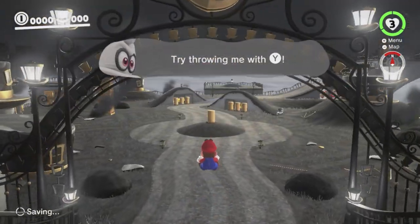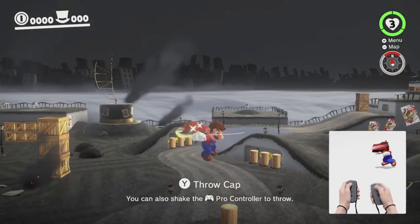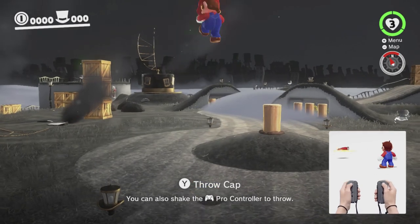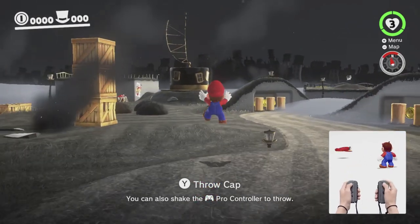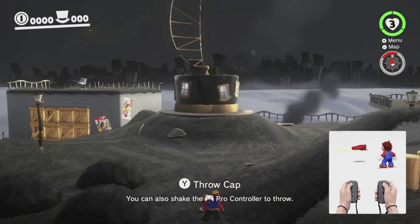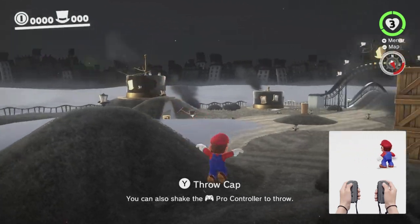So we still can't do a whole lot as just Mario, but because we can throw Cappy, we have a lot more options. For example, if we're doing a backflip or a long jump, we can interrupt that jump by throwing our hat, which then allows us to do various other kinds of jumps. Which is good, because otherwise they'd be unavailable to us.